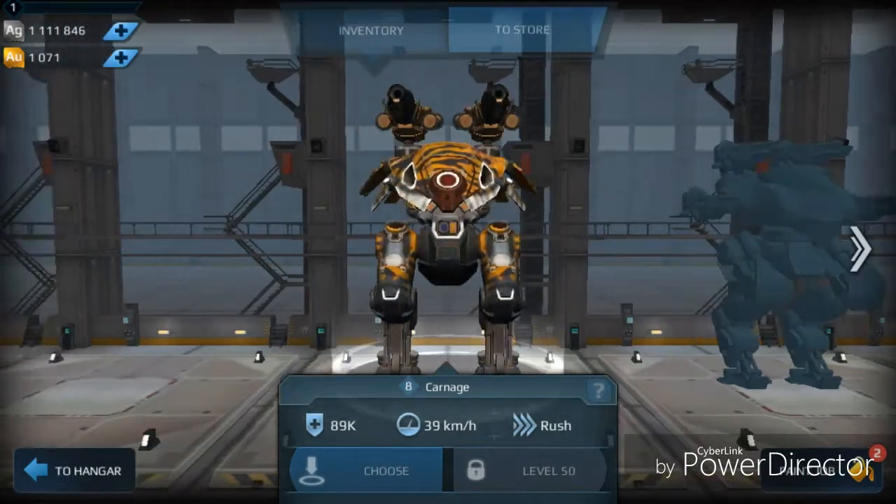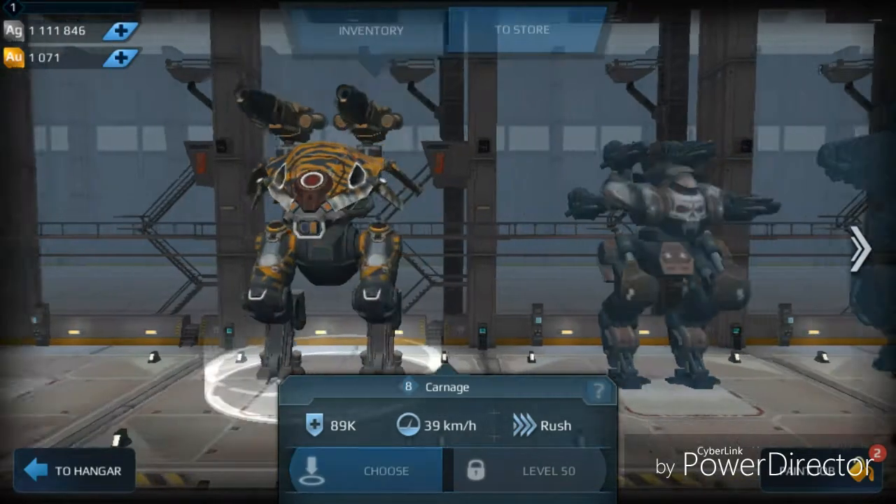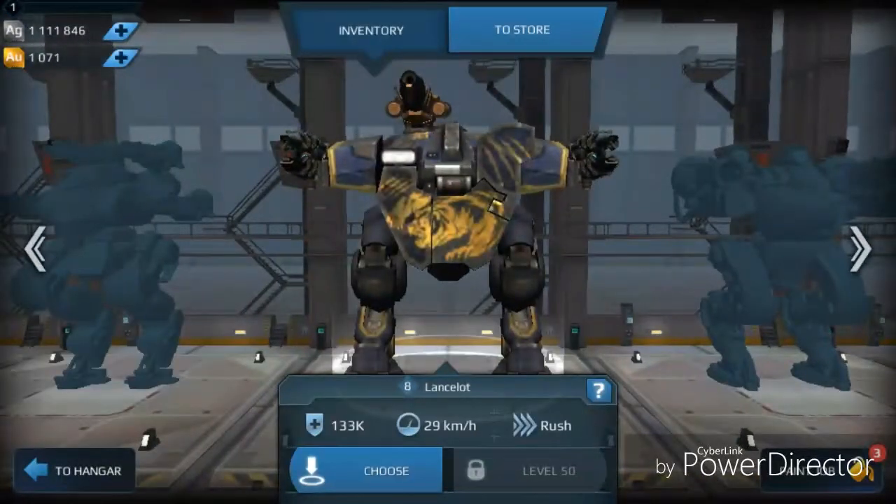As you'll see, lots of other viable builds — the carnage with two flamethrowers, and the spirals, because they seem to have had a huge damage buff this weekend and they're doing a lot of damage.